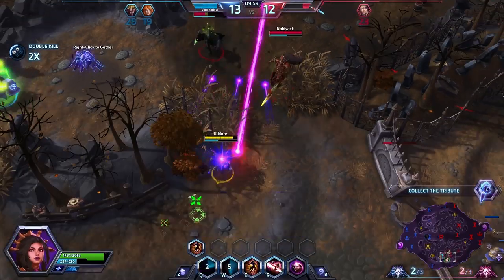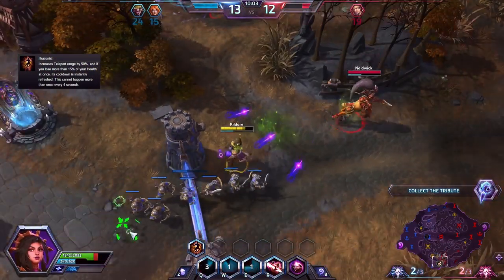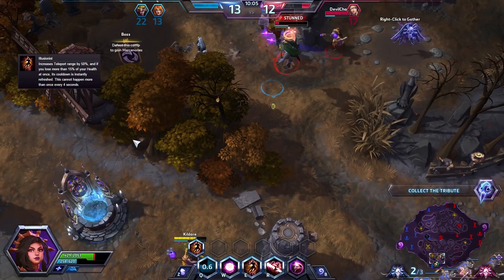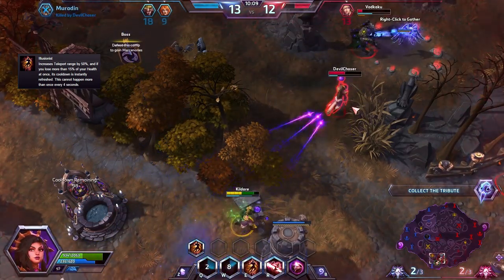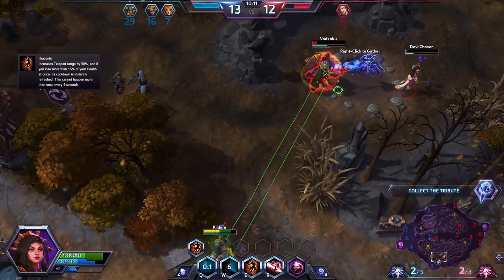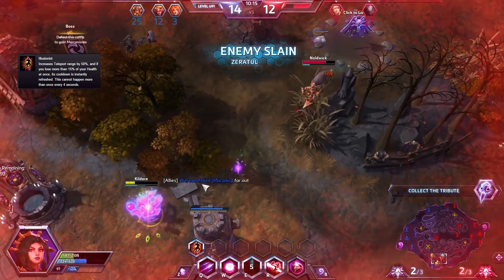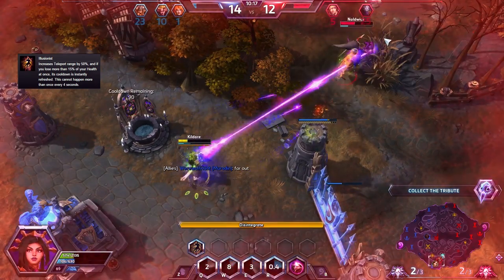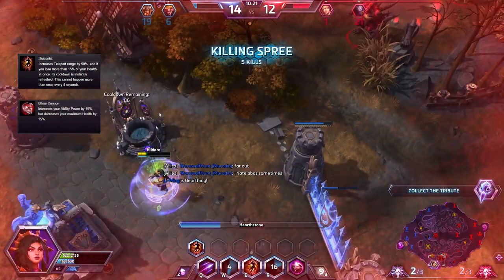For tier 5, I would highly recommend Illusionist. This talent makes more use of your Teleport and allows you to actually escape with it. If combined with Calamity, it can be a powerful tool to close the gap and kill enemies in the process. However, if you do not feel the need for more mobility and feel pretty safe, Glass Cannon would be a good choice — though it is the very definition of a double-edged sword.